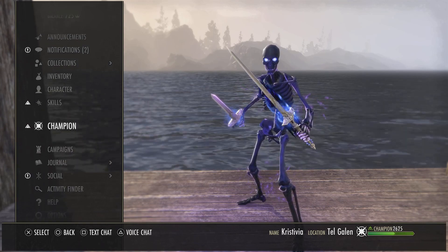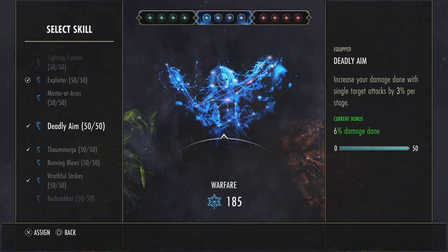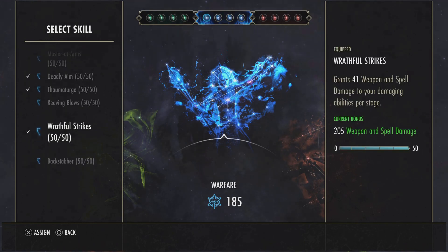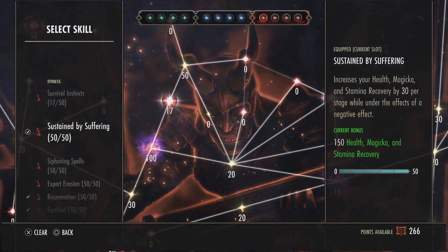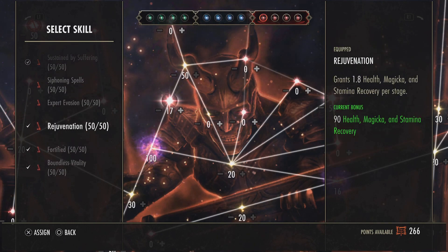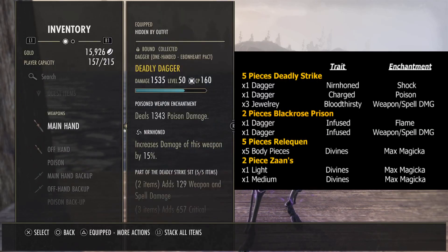For the Champion Points, in the blue tree we're running Exploiter, Deadly Aim, Thaumaturge, and Wrathful Strikes. If you need more access to crit damage, swap out Exploiter for something like Fighting Finesse or Backstabber. For the red tree, we're running Sustained by Suffering, Rejuvenation, Fortified, and Battle Vitality.